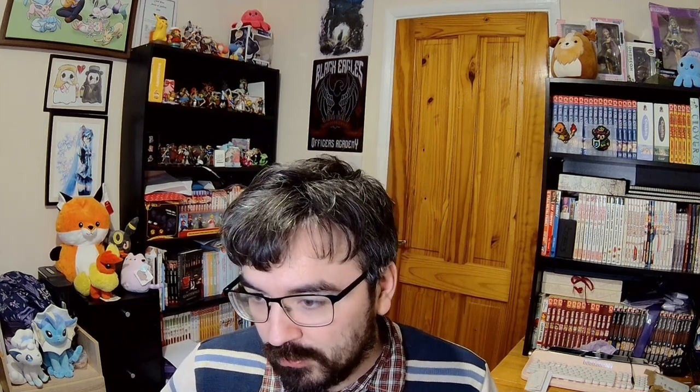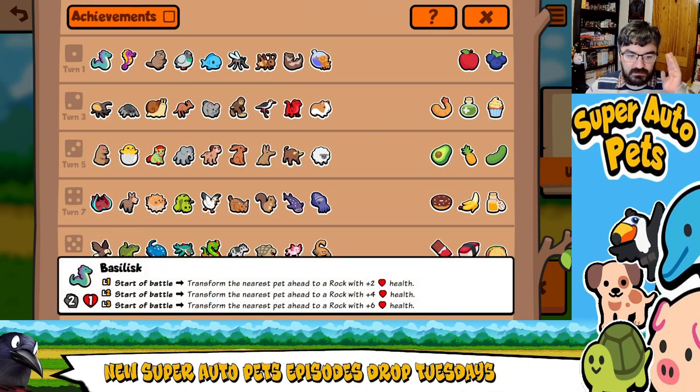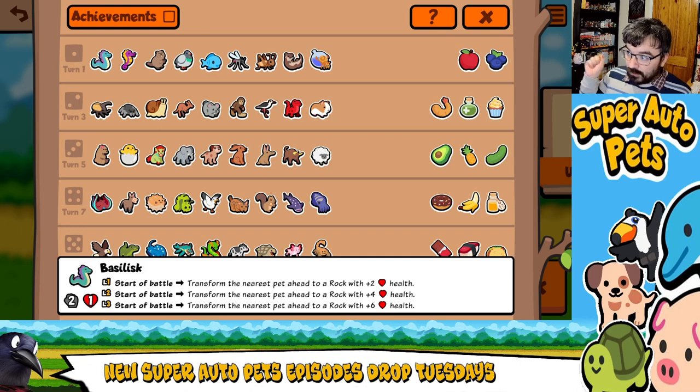What I like about the weekly pack is it brings in pets from all packs, including ones that are custom pack only. For example, if we just pop into the pet list for the weekly pack, we have the Basilisk, which transforms the nearest pet ahead into a rock with additional HP. This can be used on your own pets or on your enemy's front line. If the Basilisk has a higher attack power, it will go first — so if they've got a start-of-turn effect pet, you can zap it. I think that's how it works; I'm going to have to find out, and I'm kind of excited about that.